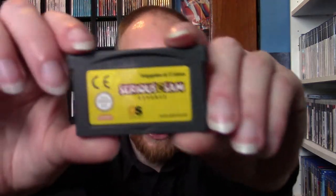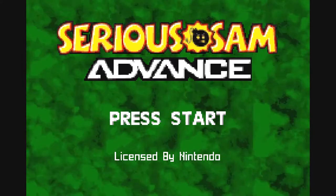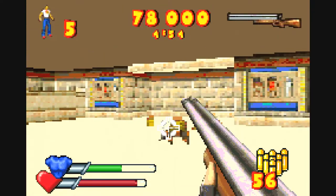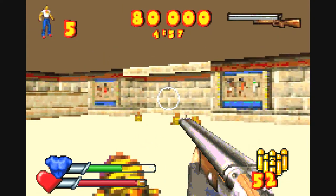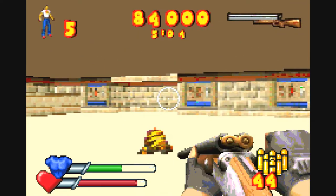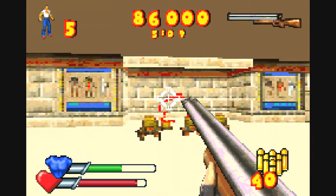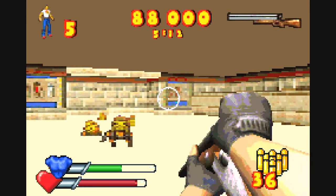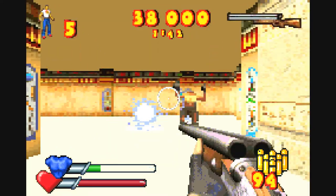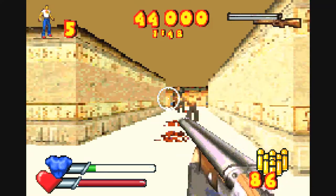Next up we have Serious Sam Advance on the Game Boy Advance. This is a first person shooter and features many weapons and enemies from the First Encounter and the Second Encounter games, and includes new and exclusive enemies and weapons. Sam ventures back in time again, visiting Egypt and Rome, and battling hordes of enemies and epic boss monsters. My one critique is that the graphical style of this game does not scale up well. The game was clearly designed for the small screen resolution of the Game Boy Advance and translates poorly when blown up to the big screen — quite frankly, it looks like a blocky mess. That's Serious Sam on the Game Boy Advance.